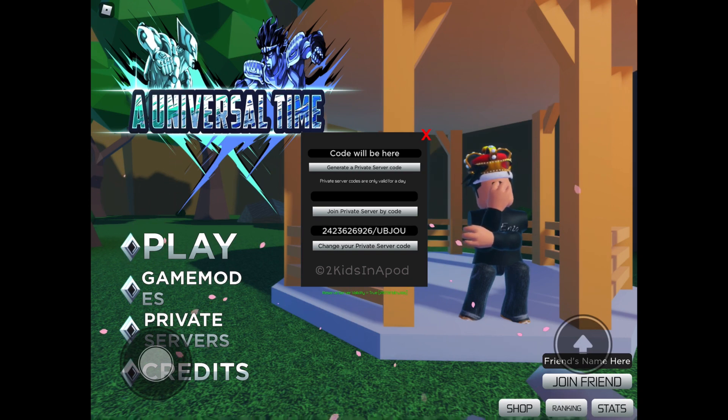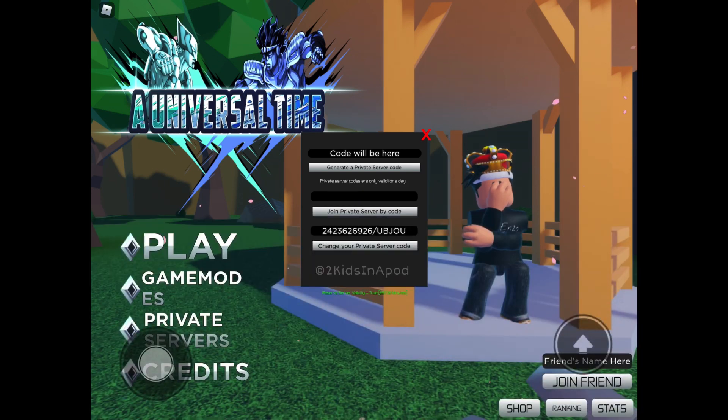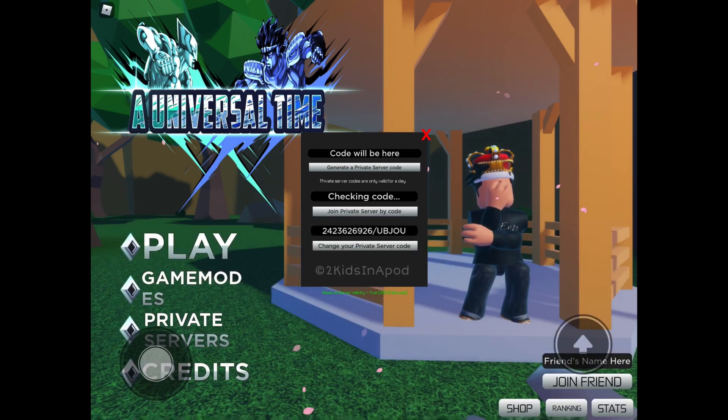So here is the private server code: it is 242-362-6926, slash, and then all capital letters, U-B-Z-A-O-U. That's the private server code. To enter it in, just click on that center box, type in the code, and then click on join private server.